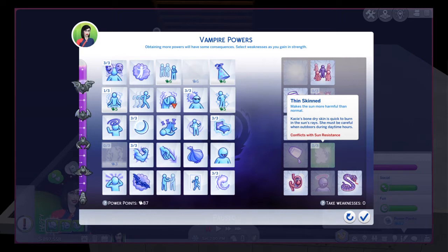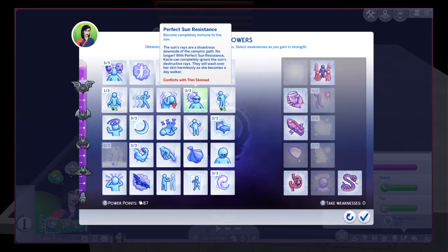If you have Seasons, you can also use an umbrella to protect them — I do recommend getting an umbrella. But I recommend getting the Sun Resistance power no matter what. Put all three points into it, and your vampire Sim can basically live a normal life because they will not be harmed at all. They are completely harmless to the sun and take no vampire energy loss from sunlight.